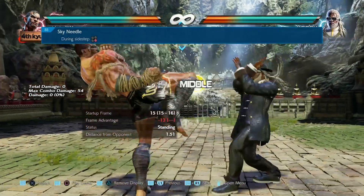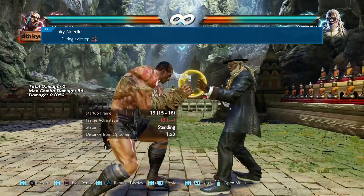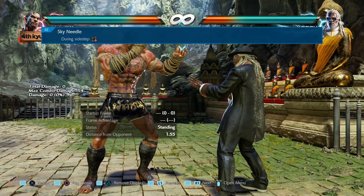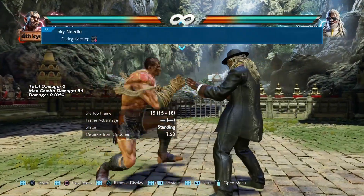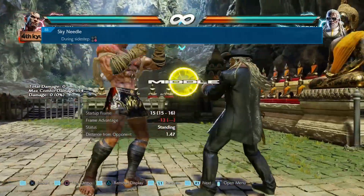The last move in the lineup is during sidestep 4. What's happened is they've increased both characters' recovery time when the move is blocked by 2 frames. Both characters just recover 2 frames quicker on block.